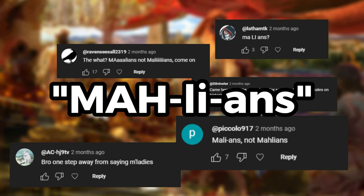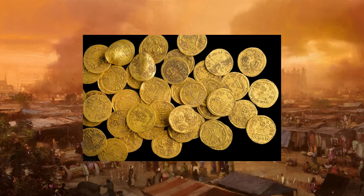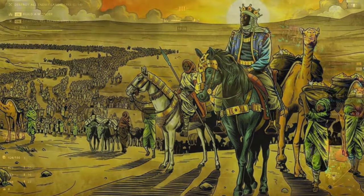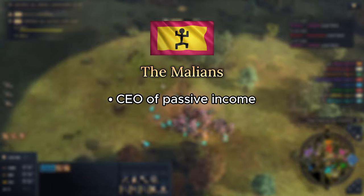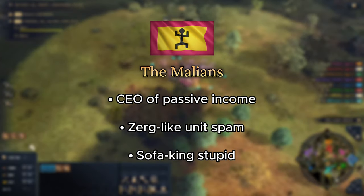How to play the Malians in 8 minutes. The Malians — land of gold and salt. You know them for Mansa Musa's economic hit job of a pilgrimage, and I know them for their insane passive resource generation, dummy amounts of unit spamming, and far and away the most annoying cavalry in the game.